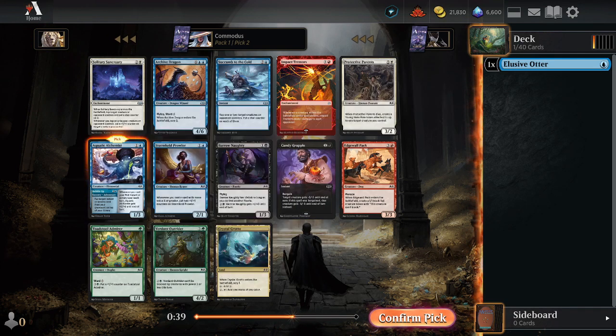They have a Questing Druid. Are they, do they have a removal spell? I hope they try and remove it with like three damage or something — they'll be in for a shock. I'm doing it, I'm doing it. What do they got? Nothing. Okay.